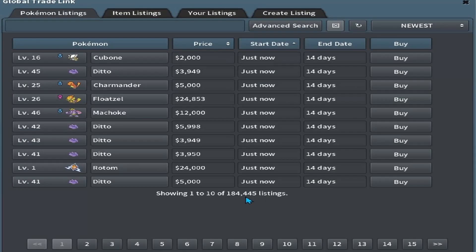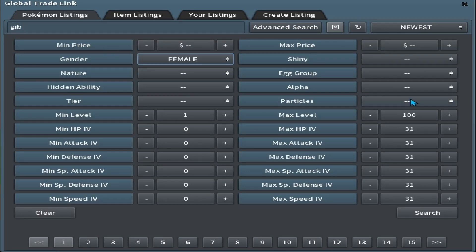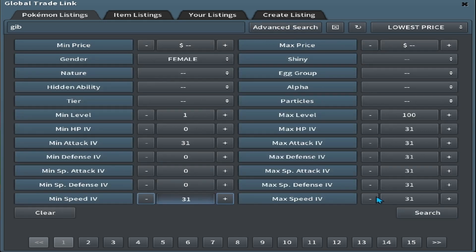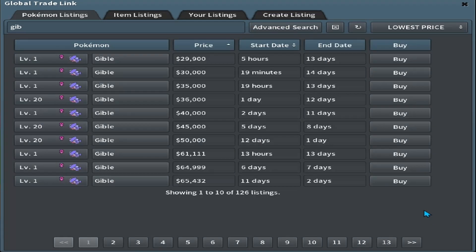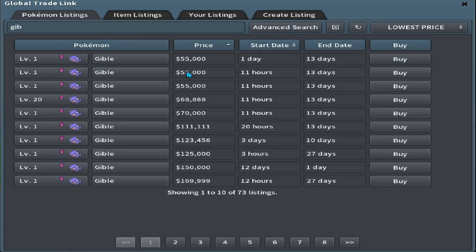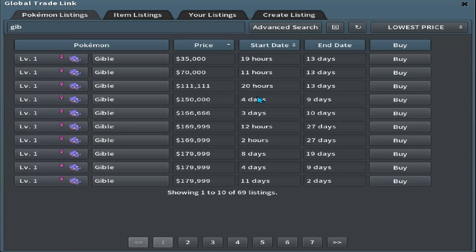We're going to want to search for a Gible that is female with 31 Attack or 31 Speed, whatever is cheaper. There's a 30k for Attack and 29.9k for Speed, but we're not going to buy just yet, because what I do with every breed is I also select 15 Special Defense, 15 Defense, and 15 HP. With those filters, there's one for 35k with 31 Speed and one for 55k with 31 Attack. We'll grab that 35k to give us a good baseline.